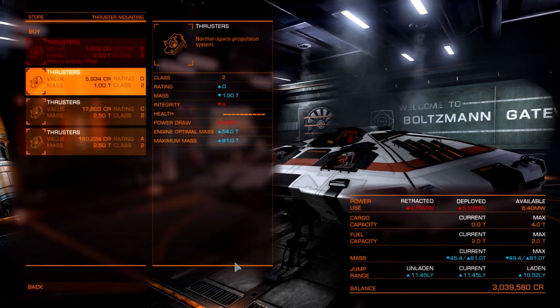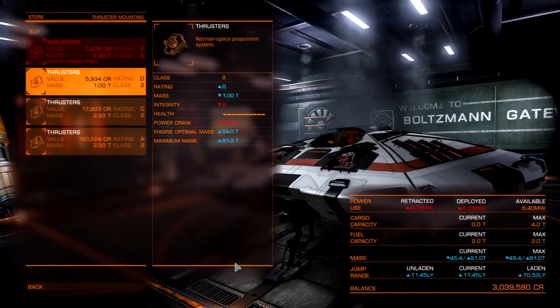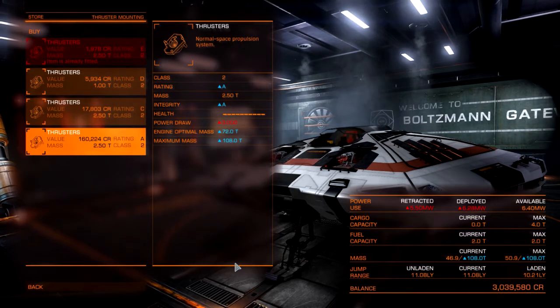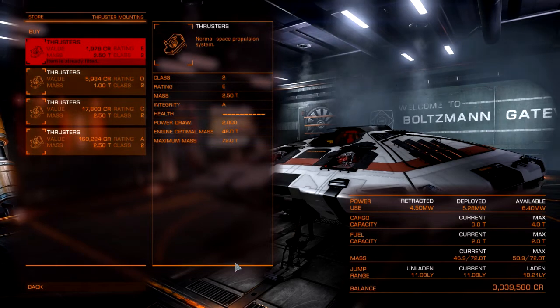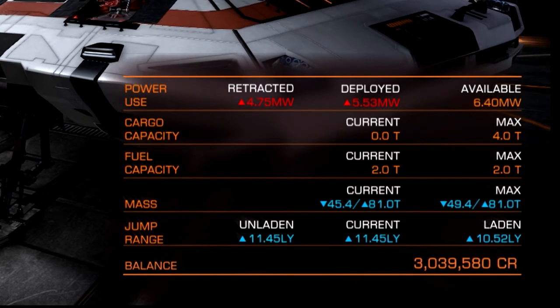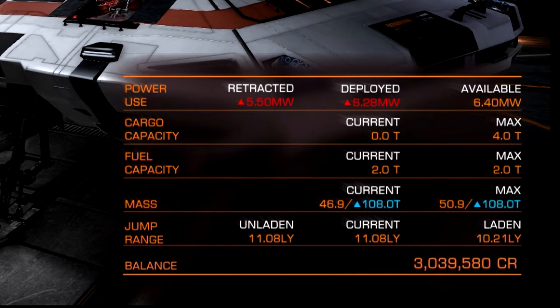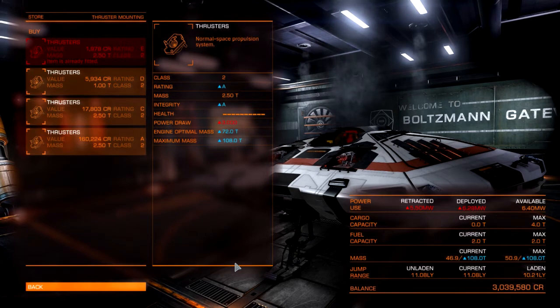Thrusters — again, D is the lightest, A is the best. C is the heaviest but it ups your optimal mass, your maximum mass that the thrusters can effectively push. Current mass is 46.9 tons with a maximum of 72 tons on the current thrusters. Dropping to D-class lowers weight but lowers the maximum mass to 81 tons. C goes up to 90 tons, A goes up to 108 tons — so you can pretty much maximize maneuverability using the best thrusters.